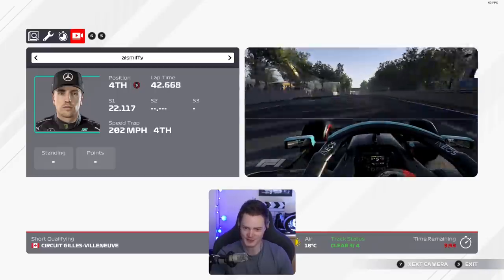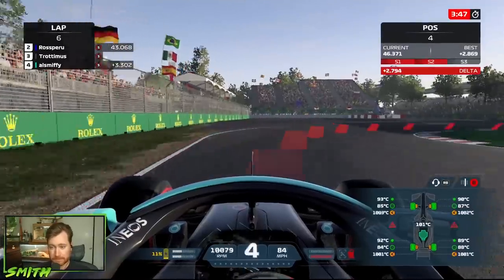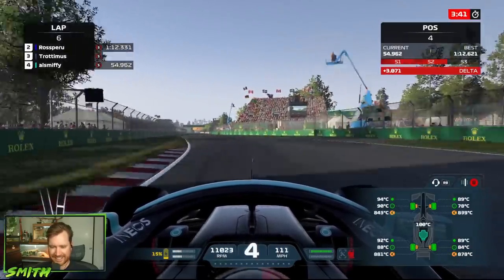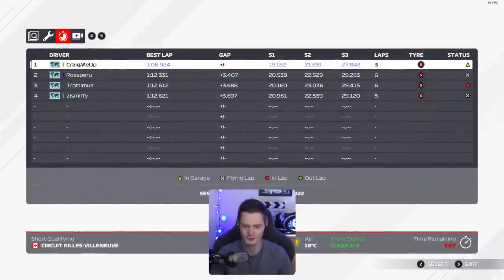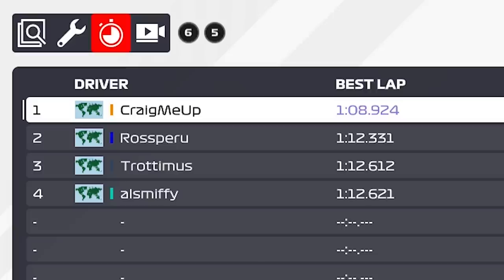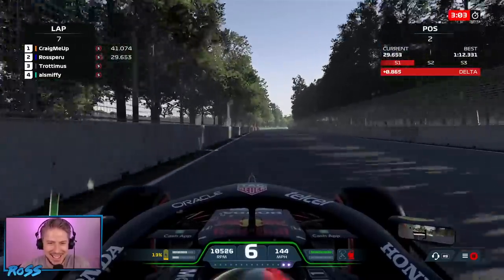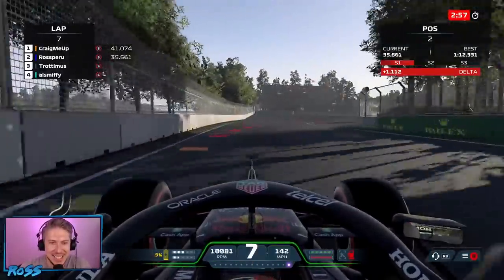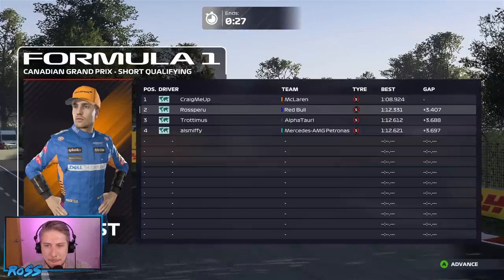We're on board now with Alex Smith coming down to the hard braking zone. He's braked, nearly missed the corner. Making that U-turn, nice. I'm going to box this. Out he comes. I feel like I'm comfortable with my 1:12. You're within three-tenths of a second of each other — Smith and Trot are separated by one one-hundredth of a second. If you split a second up into a hundred pieces, that's just two of those.